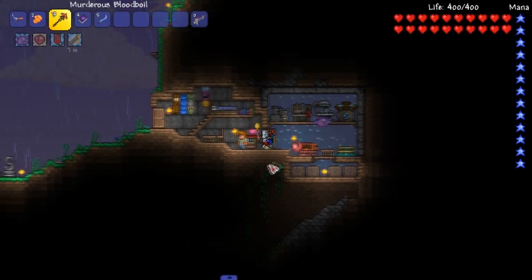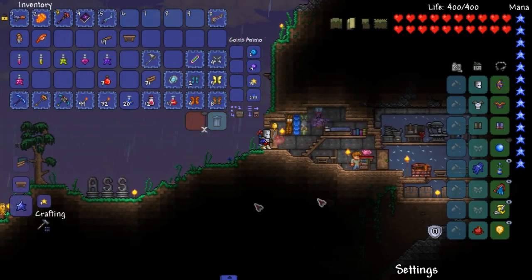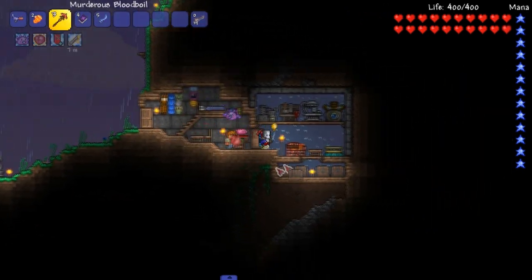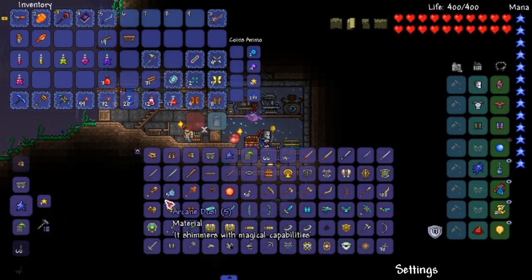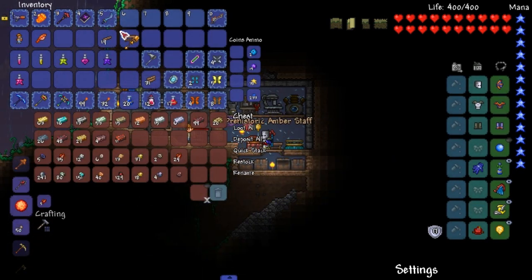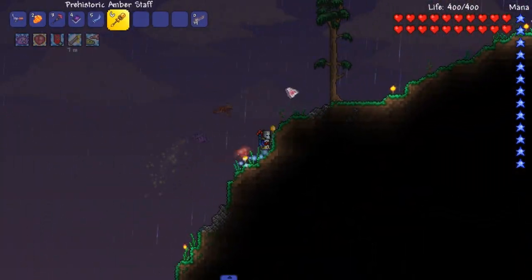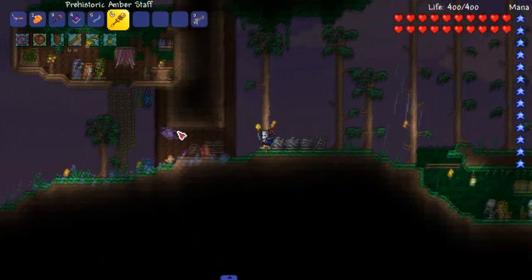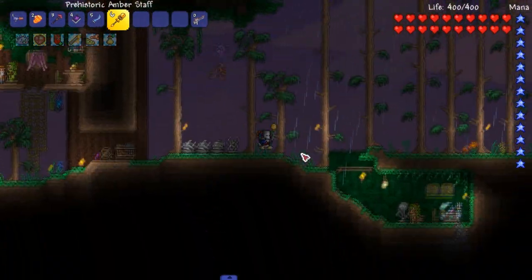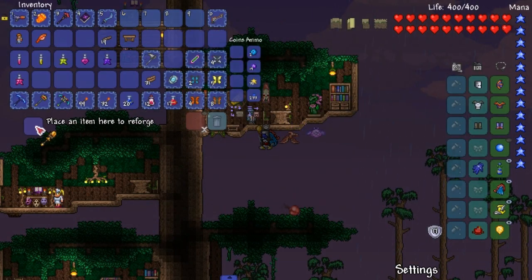Welcome back to the mage playthrough everyone, this is an important episode, we got some progress to get done here. But first, I know this is a mage-only thing, but I'm gonna do this and everyone's gonna hate me. I don't care - I'm making this prehistoric amber staff because I just want a little dude to help me every now and then. Look at that, now I got a bunch of friends - I got a peach, a pink slime, and then a pterodactyl. Yeah, we are ready to fight the wall of flesh.